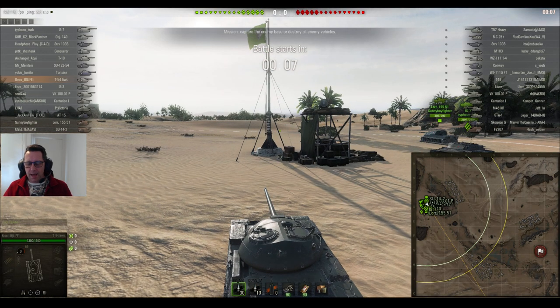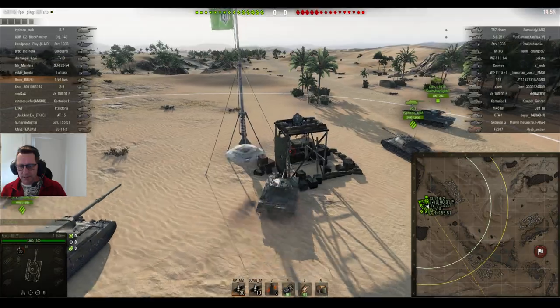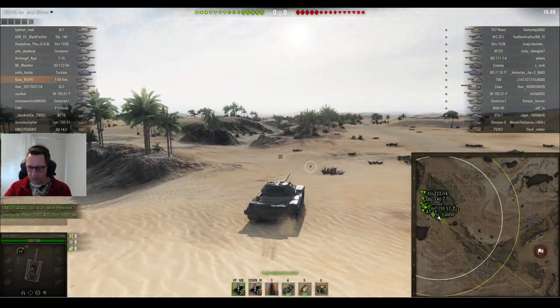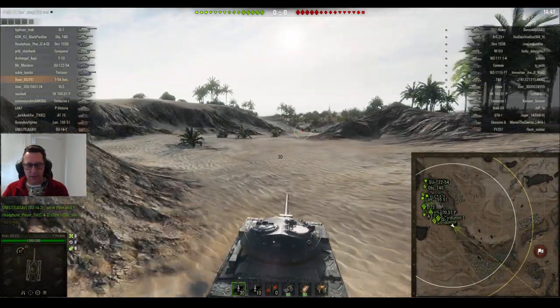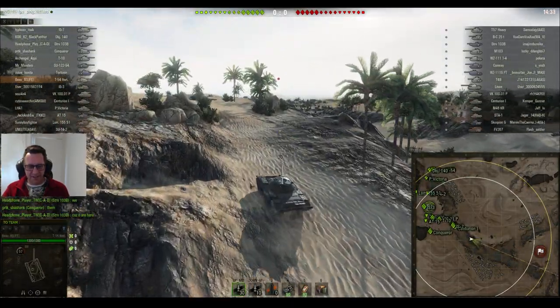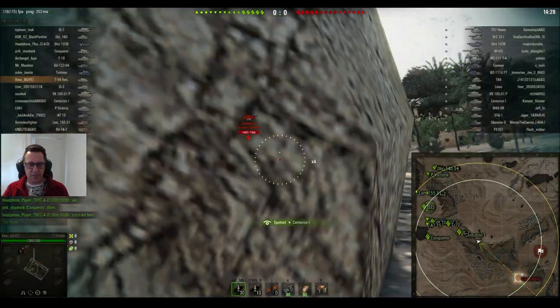Moving on to the second game in this extravaganza featuring some tier 9s. This is Bo B from Life Clan in another tank I absolutely love — the T-54 Lightweight, which used to be tier 8 but is now tier 9. Somehow I've got a mark of excellence on this tank — I think it's from when it was at tier 8. And you can see Bo B has a mark of excellence too, which tells me he probably knows what he's doing. This replay is on Sand River, also from patch 9.20.